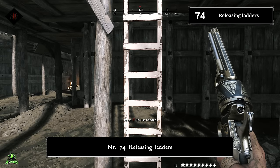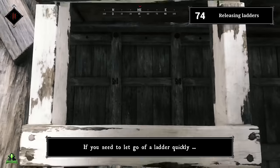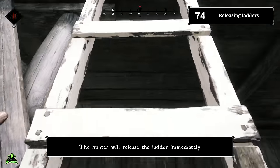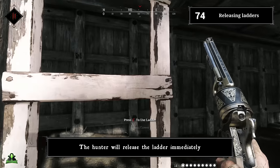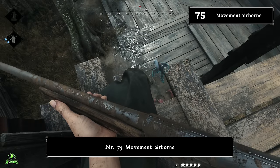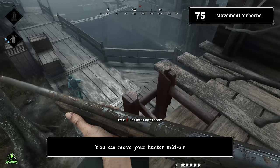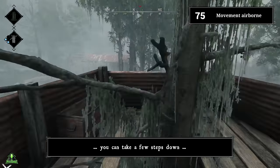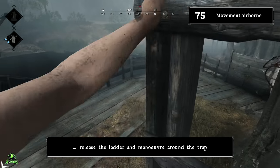Number seventy-four: releasing the bounty quickly. If you need to let go of a bounty quickly, hit your jump hotkey and the hunter will release it immediately. Number seventy-five: moving mid-air on a ladder. You can move your hunter mid-air. If you see a trap at the bottom of a ladder, take a few steps down, release the ladder, and maneuver around the trap.